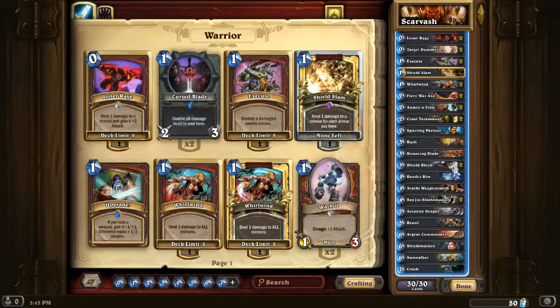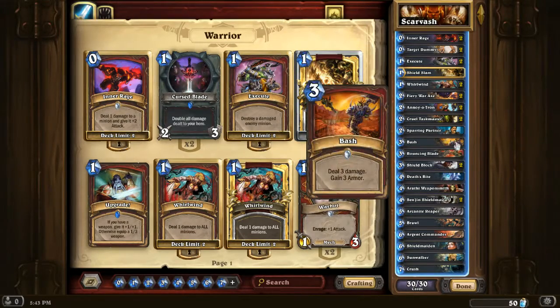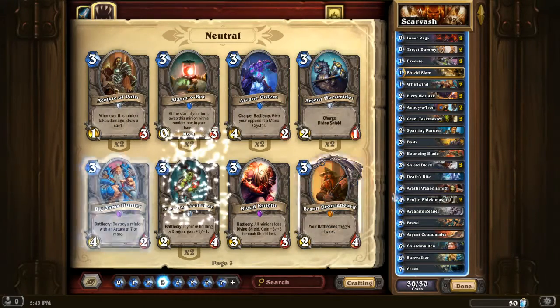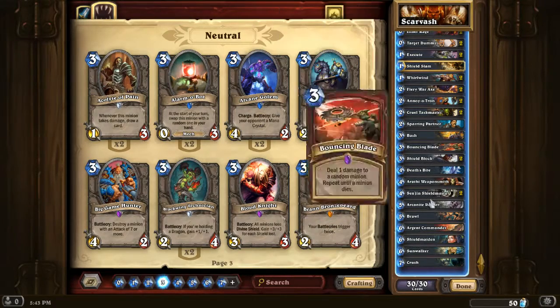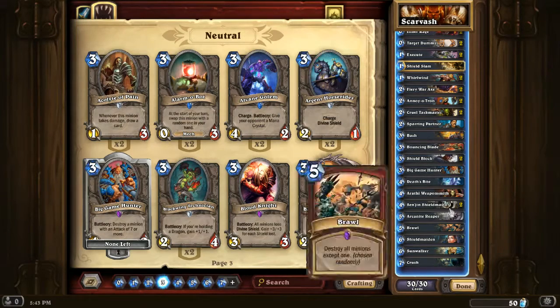I can Inner Rage into BGH, so that sort of works too. I'll run BGH anyway as removal. If I'm going to do that, I can probably take out the Argent Commander. Let's try this list and see how we go.